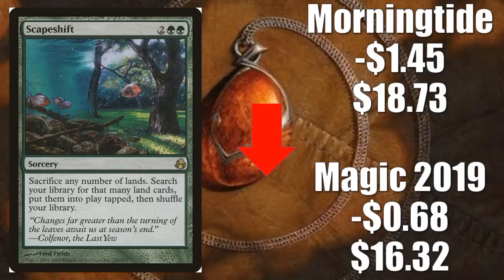Number three: Scapeshift. Magic 2019 goes down $0.68 to $16.32, and the Morningtide version goes down $1.45 to $18.73. This had a good standard season in the Bant Scapeshift deck and other variations. But it is time for this card to rotate out, so it is soft right now. Even though it is rotating, it still sees modern play — Titan Shift, Bring to Light Scapeshift, and other variations on that type of deck have always been good in Modern.